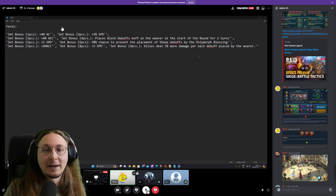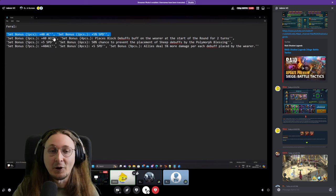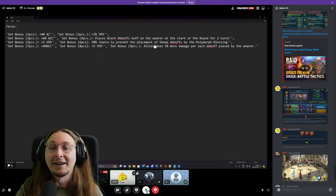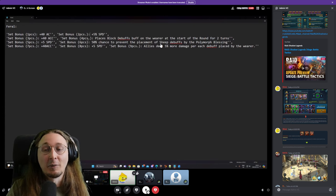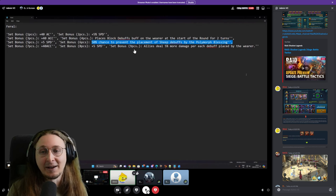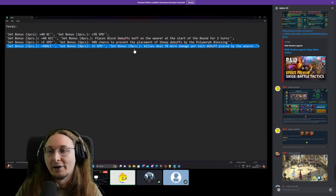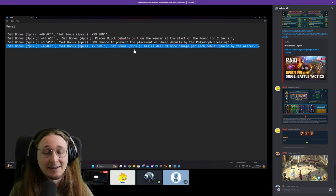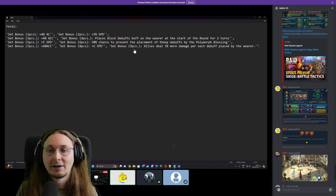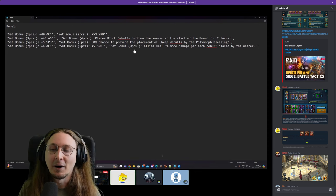You get 40 accuracy from one piece, 5% speed from two piece, another 40 accuracy from three piece, immunity buffer two turns from four piece, 5% speed from five piece, and 50% chance to be immune to sheep from polymorph at six piece, which is going to be very interesting. Seven piece another 40 accuracy, eight piece 5% speed, and nine piece is basically a reverse version of the protection set - your allies deal more damage per debuff placed by this champion. This makes the set very strong on debuff champions like Galathir. It has a lot of competition with Stone Skin, though. What do you guys think?